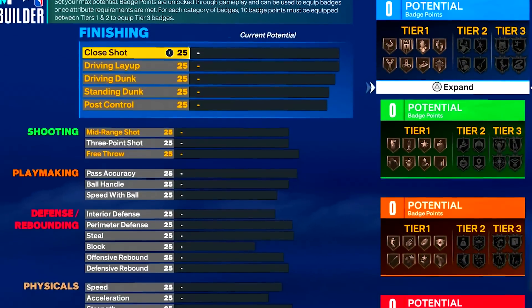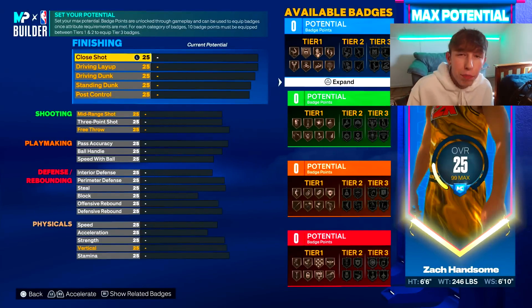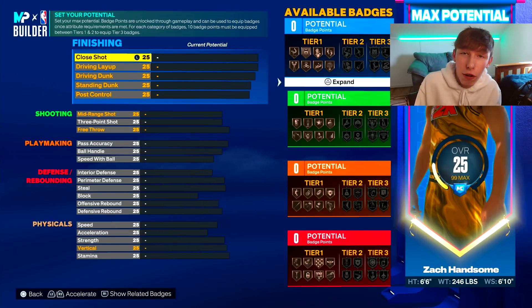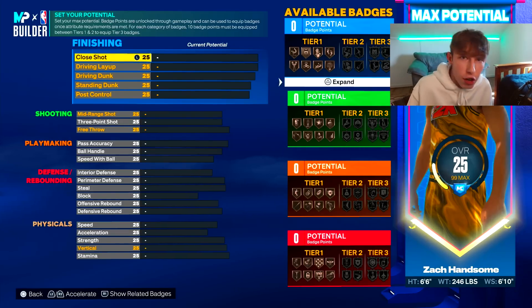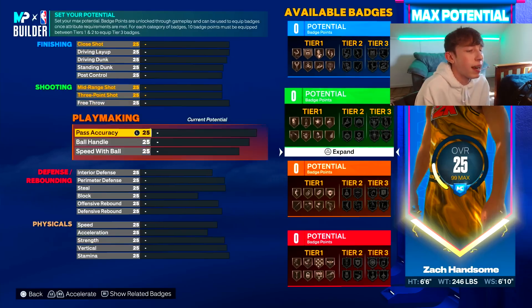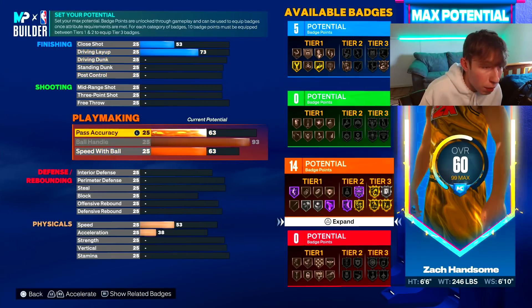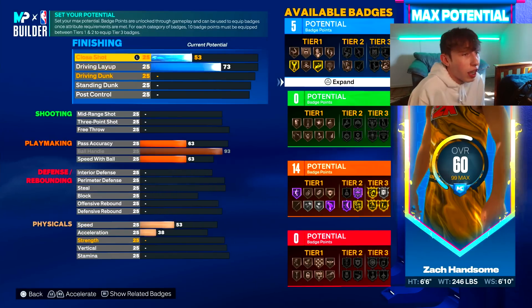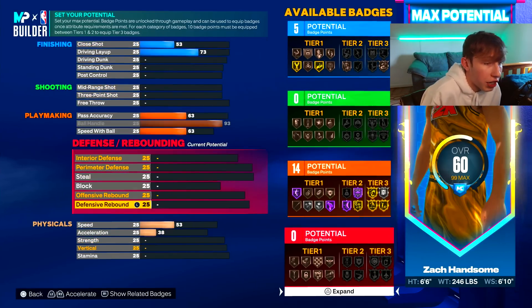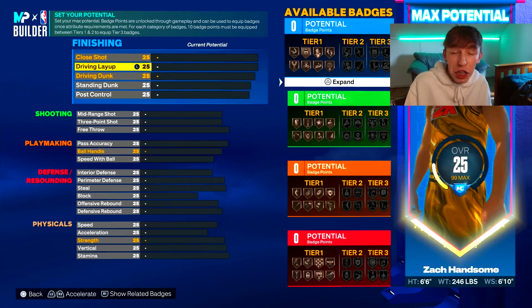This is probably one of the most complex builders I've ever seen. A lot of other YouTubers might have rushed their build, but I took my time — this is a Zach 2K certified demigod build. To explain the complexity: you could upgrade one stat, let's say ball handle, and it upgrades all these other stats I didn't touch — pass accuracy, speed with ball, driving layup, close shot speed, acceleration — all still upgraded.